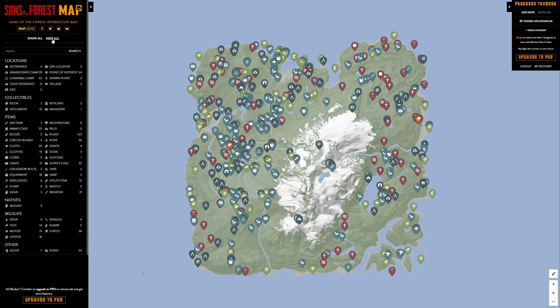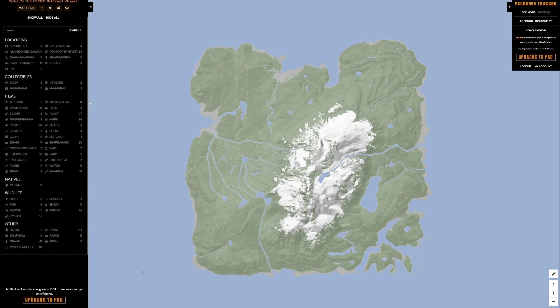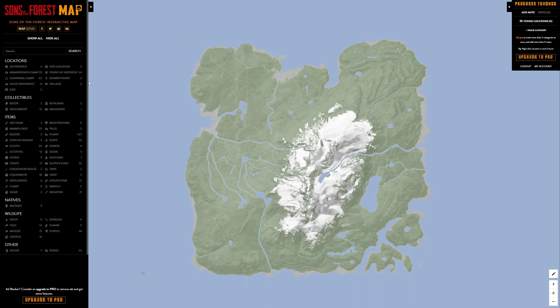In the panels to the left, underneath Hide All, you'll see categories: Locations, Collectibles, Items, Natives, Wildlife — and other maps will have different categories. If you want to find a certain location, just click whichever one you want to find on the map. For instance, say you already completed some caves but want to find another — you can click on Cave Entrances and it will show you exactly where they are. This works for everything on the map.